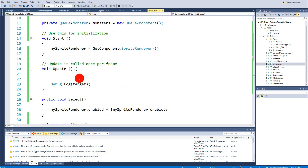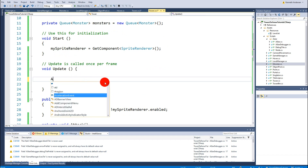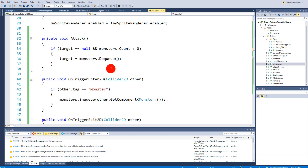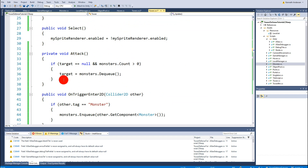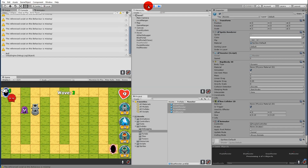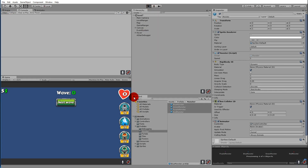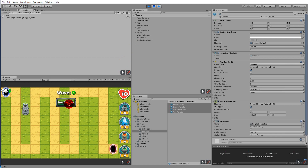We go to Update and call the attack function there. Right now it's not a full attack function yet, but we'll keep adding to it so that it will actually let us attack the monsters. We test it: place a tower, start a wave, and the blue monster is on target and we are trying to attack it.